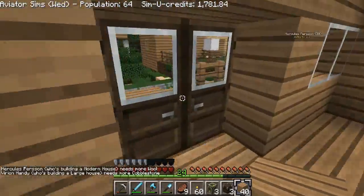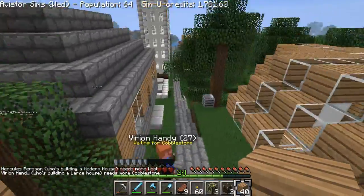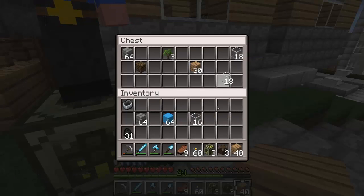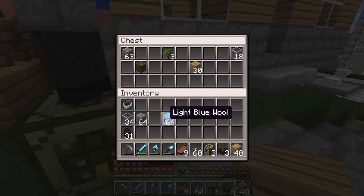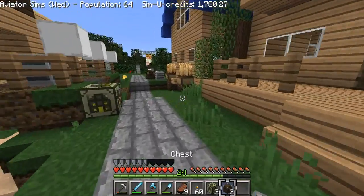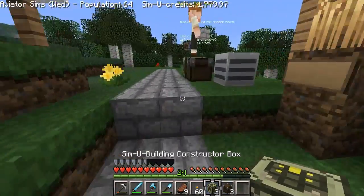Vernian Handy, who's building a large house, needs more cobblestone. Handy, there you are — here's another stack of cobblestone for you, good sir. I'm gonna take some of this glass back because I'm not sure if you're gonna need all of this. So let's build something else — I don't know what we want to build. We have to figure out how big it's going to be.